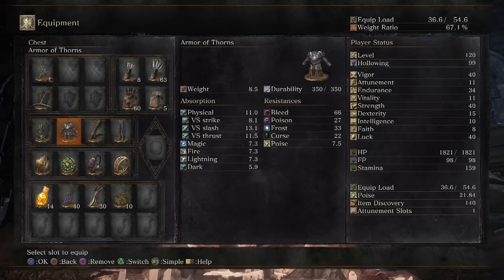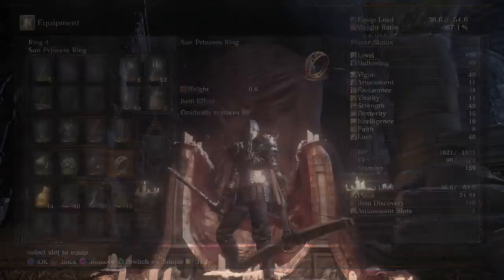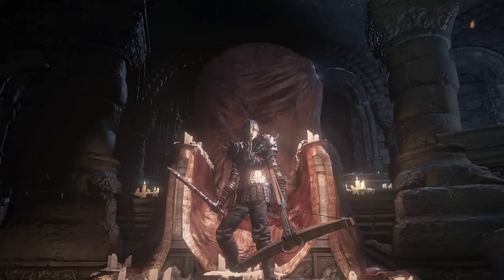I have the Exile Mask, Armor of Thorns, Follower Gloves, Pharam Boots, Ring of Favor, Chlorinthia Ring, Life Ring, and Sun Princess Ring. Let's get started with the PvP.